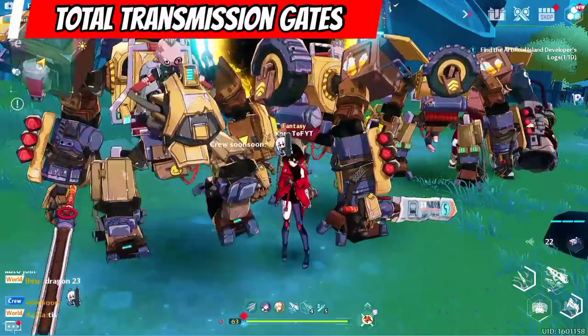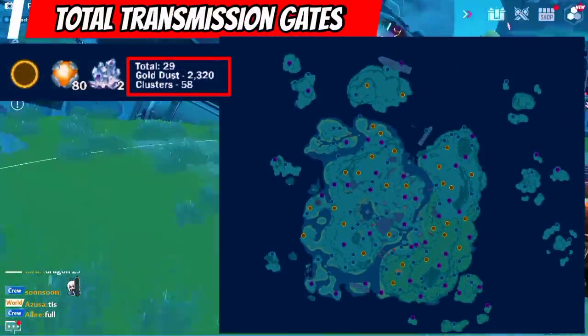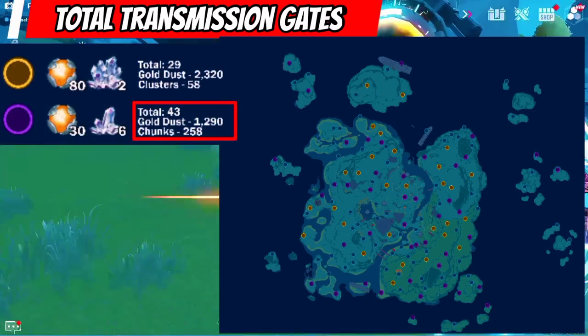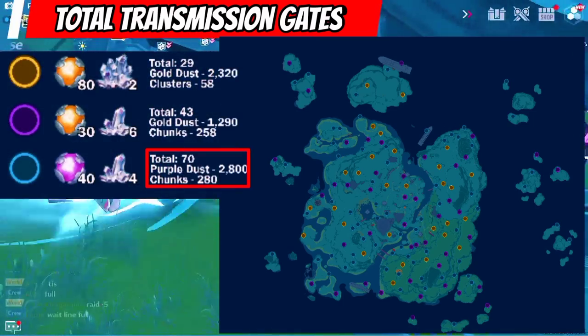Overall, in this map shown, we can see clearly that there's a total of 29 large transmission gates, 43 medium transmission gates, and 70 small transmission gates.